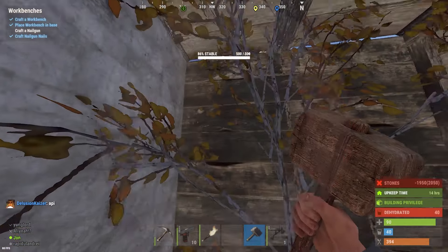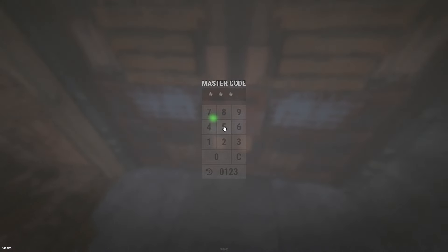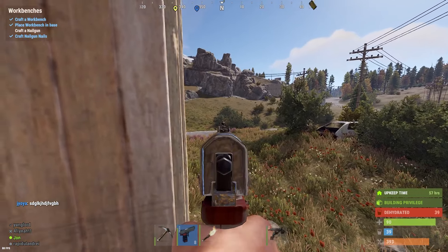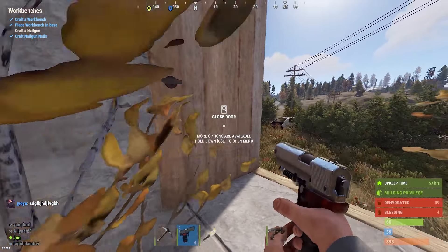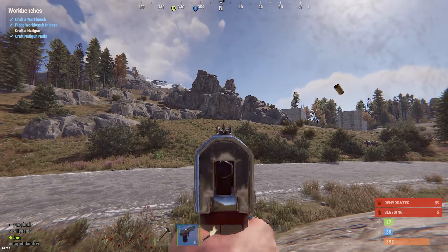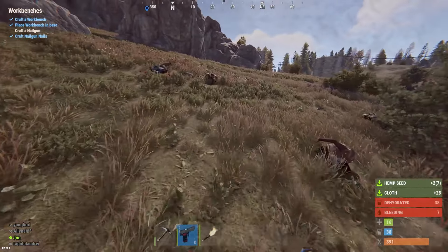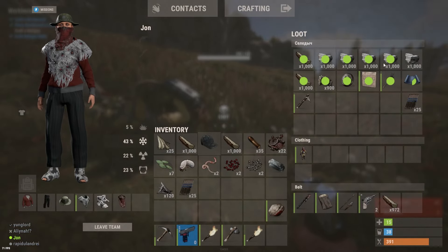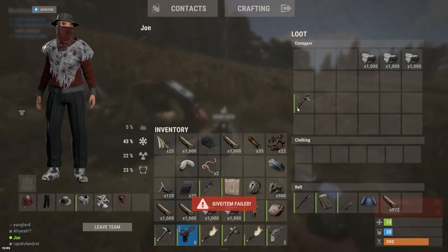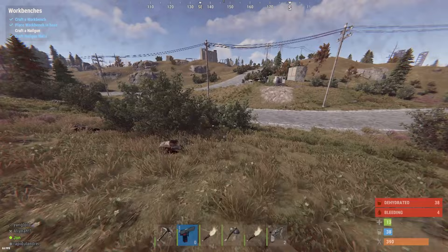We need to grab some stone and secure the base a little bit further. Did I just hear someone jump? Let's just go grab some stone. I am off ski - I am not dying again. Let's upgrade this base. Somebody just got destroyed - this area is definitely lively, that is for sure. Oh that was close, let's see what they've got.